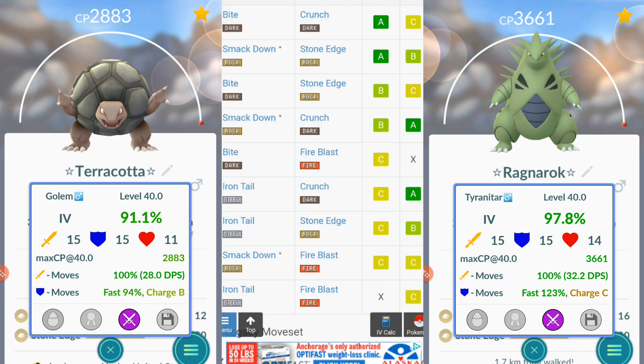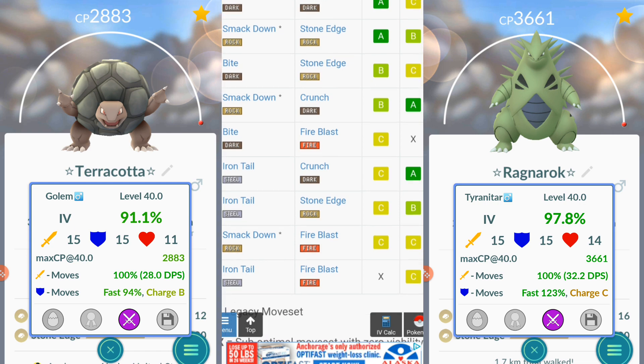Next up you have Iron Tail and Crunch — that seems like a fairly good one, because Bite is just not that good when you're in a gym. Iron Tail hits pretty hard on a good number of Pokemon. So your first bet is Smackdown and Crunch when you drop it in a gym, then Iron Tail and Crunch. That's Tyranitar's moves.